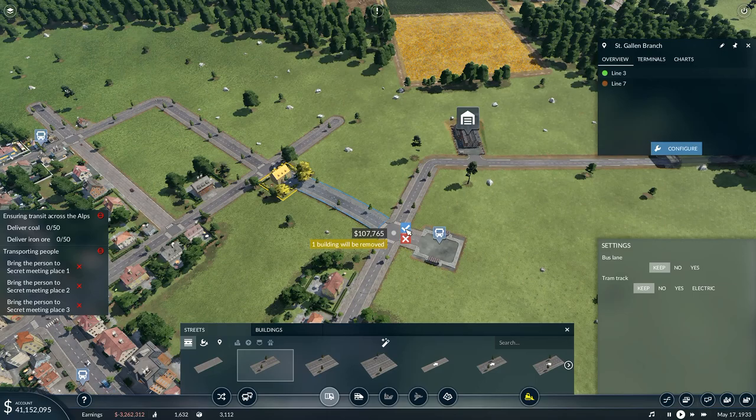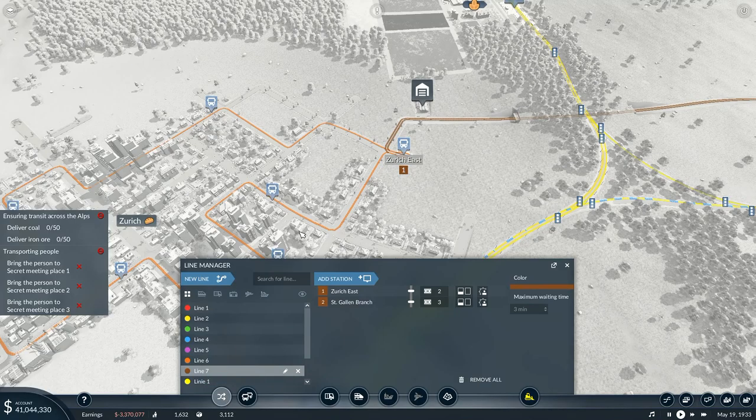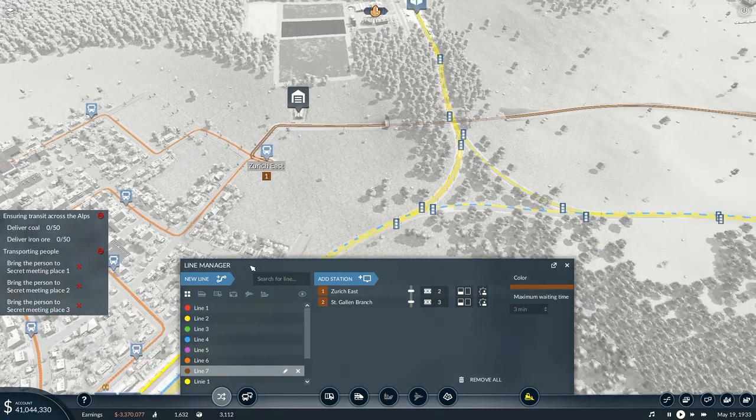That house is in the wrong place. Unfortunately for the owner of that house, it needs to be removed to make way for progress. That means that the first bit of the bus route will actually go from there straight up to there. If you have a look, you can see it's redirected the bus route — that's fine.